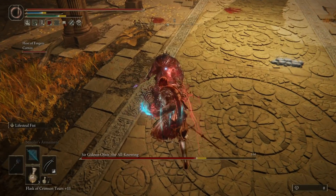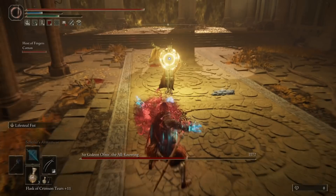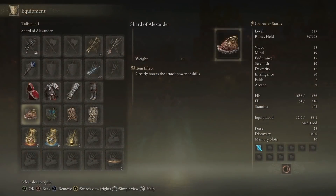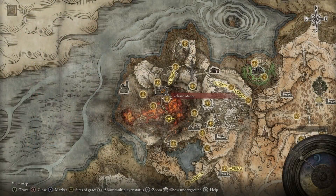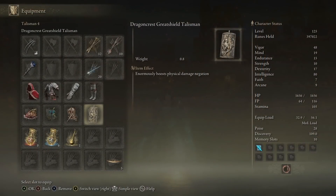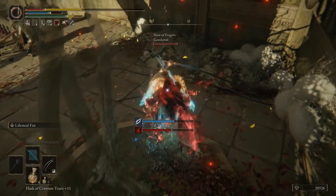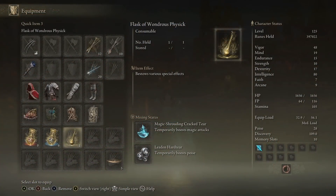Unless your name is Gideon, who apparently keeps walking despite literally being grabbed, receiving the damage for it, and being staggered by it, then healing most of the damage back — why is it broken on Gideon? Talisman-wise, we want the Shard of Alexander to boost the grab to death levels, from the Alexander questline. We want the Magic Scorpion because we're putting a hell of a lot of magic damage on these things — a 12% boost from the Soluvis questline. Then we want the Dagger Talisman, found at the end of a windy path through Volcano Manor, which gives a 15% boost to critical hits, of which Lifesteal Fist counts as one. The final talisman slot is personal preference.